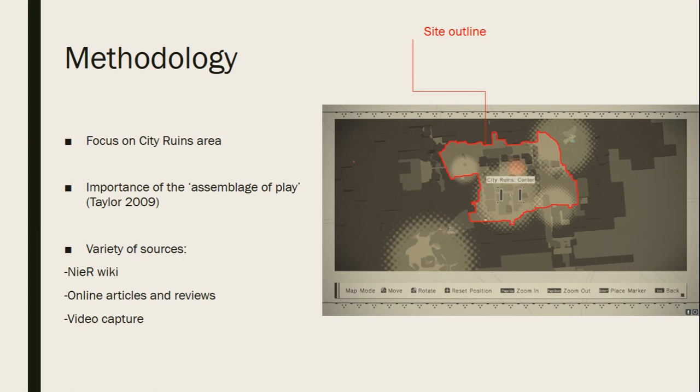My methodology involved focusing on a particular area of the game called The City Ruins — a central crossroads area on the game map — in order not to be totally overwhelmed. It had some hazards like robots and wild animals but also open areas suitable for study. Another important methodological element was Taylor's idea of the 'image of play' — looking at gameplay, player, hardware and game experience as a whole, not discrete entities. I also looked at online articles, reviews and fan video captures as important sources alongside traditional academic material.